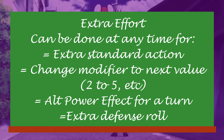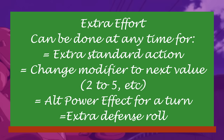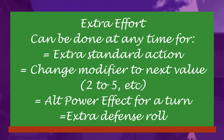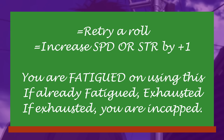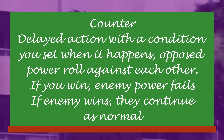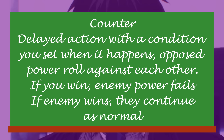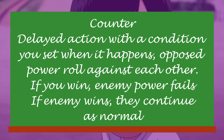Extra effort! This is an action players can take at any time to gain one of the following: an extra standard action; modify an existing bonus or penalty to the nearest value (5, 2, or 0); use an alternate power effect — basically change how your power works for just a moment; get an extra roll against an effect, BUT if you are being mind controlled you cannot use this to knock yourself unconscious; retry a power if applicable; or increase your speed or strength rank by 1 until the next turn. Keep in mind that using extra effort gives you the fatigue condition, then exhausted, and finally incapacitated, so be careful pushing yourself to the limits. Characters can also preemptively counter each other's powers — state who and what you're trying to counter, and when it happens you roll your own power against theirs. On success, you completely stop them from using their abilities.